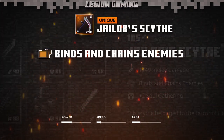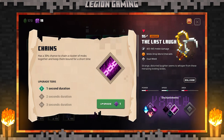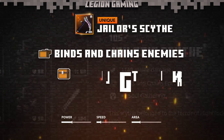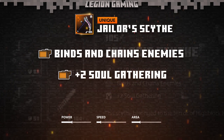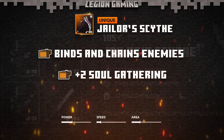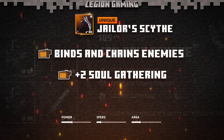The Jailer Scythe has one unique trait: the chance to chain enemies together on hit. This has the same effect as the Tier 1 chains enchantment. Sadly, Tier 1 only chains enemies together for one second, and I wish it were longer, but keeping enemies pulled and rooted together even for a short time plays right into this weapon's strengths. The second trait is a plus two to souls gathering. When it comes to scythes, you'll find few items that compare for soul collection. With the right enchantments, you'll be ripping souls from your enemies so fast you won't know what to do with them.